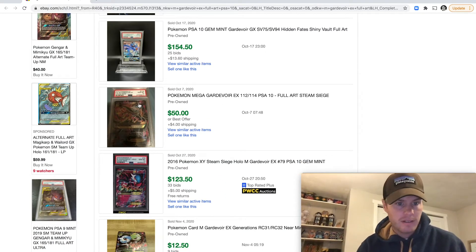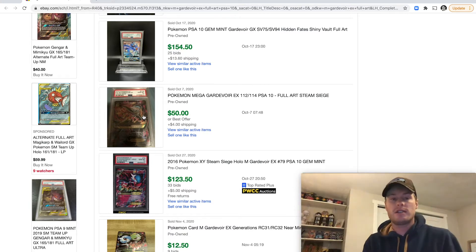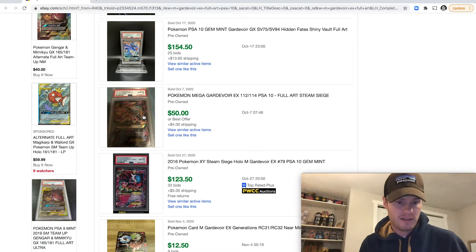Here's a PSA 10 for $50 — same card. So if I were to get this graded coming fresh out of the pack, centering matters — that means how well-aligned the border is on the front and back. If the card is poorly centered when it's cut, that can dock you from a PSA 10 to a 9, and if it's really bad, possibly an 8, but typically it'll be a 10 or a 9. If there are no other damages, print errors, or things outside your control, a PSA 10 could get you $50 right now.